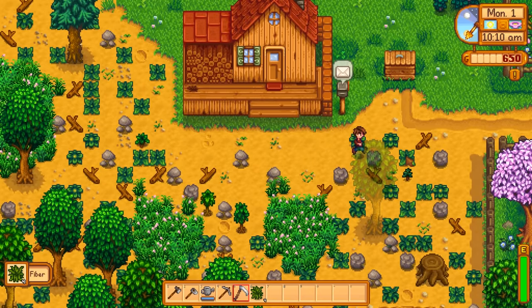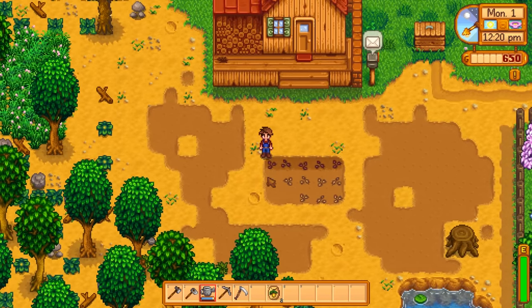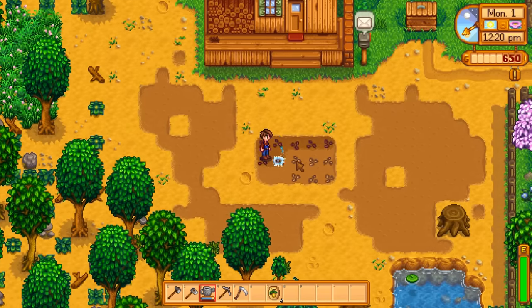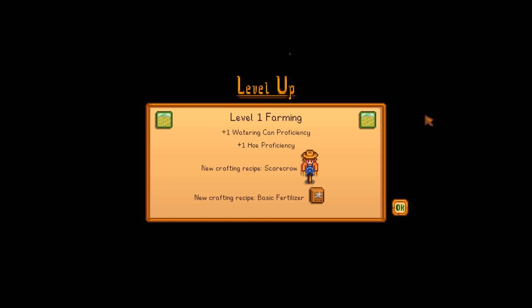The reason I'd recommend against selling them is because it only takes 13 parsnips to level your farming skill to its very first level. Parsnips only take four days to grow, so that means in just four days you can level up your farming skill, and that's very important because at level one you can now make a scarecrow and basic fertilizer.